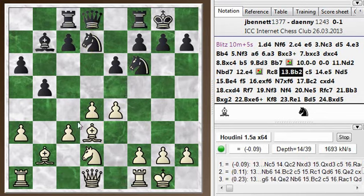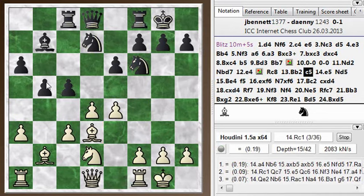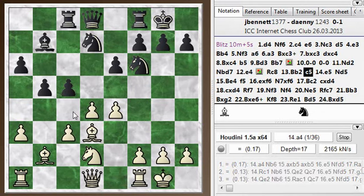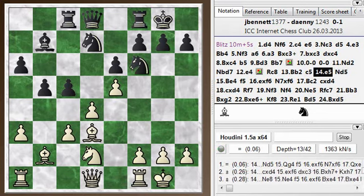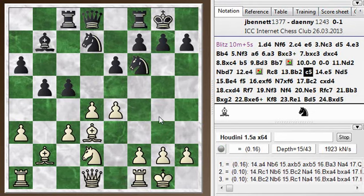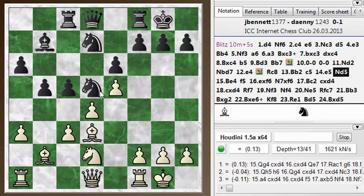I'm continuing with my idea of trying to support the center, and Black naturally tries to undermine it. I maybe gave up a little too easily here - again, A4 is a good idea to try and undermine these pawns over here. I was a little worried about this pawn push to C5, but that appears to not be a concern. I pushed ahead and he played Knight d5. It was a mental mistake - before I pushed the pawn, I was telling myself the Knight can't come to these squares. But once I've moved my pawn forward, it opens up a nice square for the Knight. A common mistake, but I should know better.